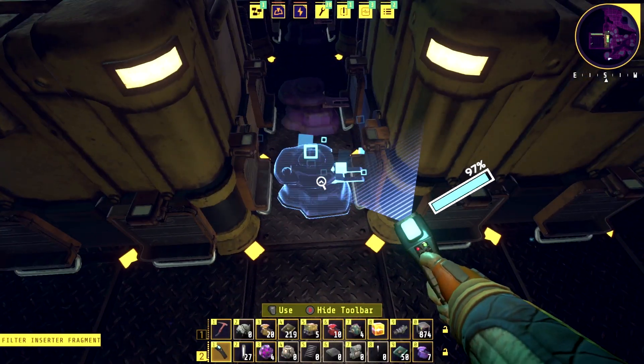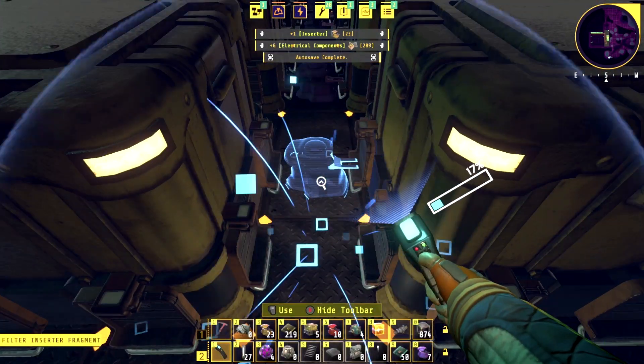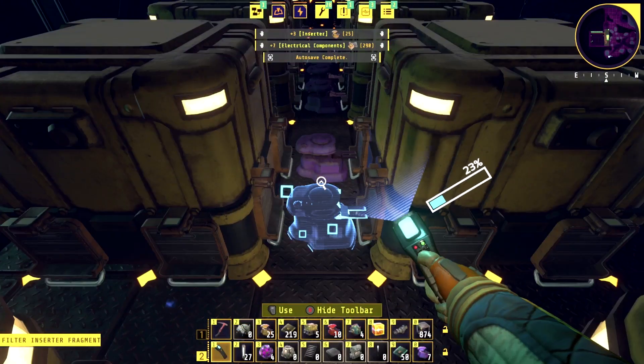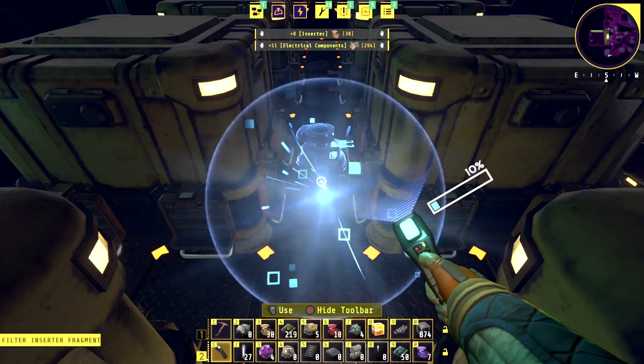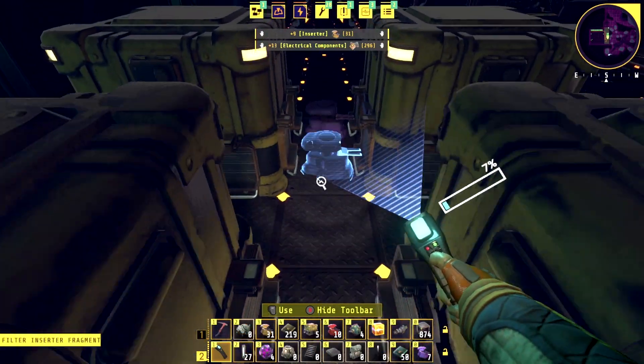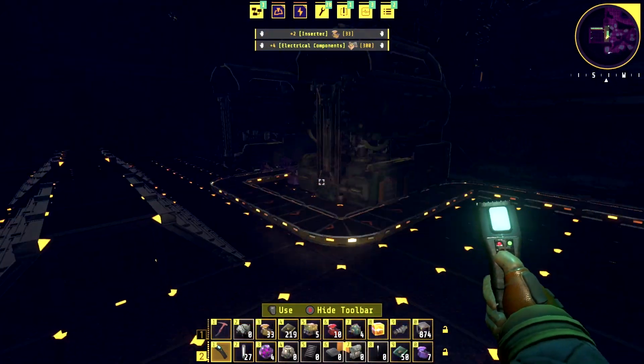Oh my gosh, there's more back here — a whole bunch of stuff in this warehouse. It's like the jackpot! Like Spark said when we first came in here — jackpot. A whole bunch of stuff in here. What's this? I got some assemblers.